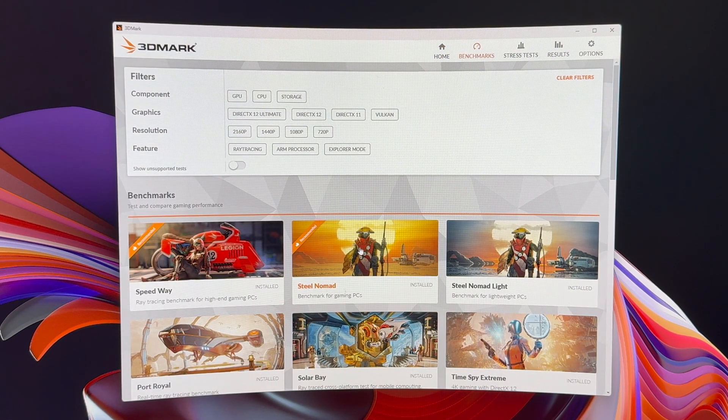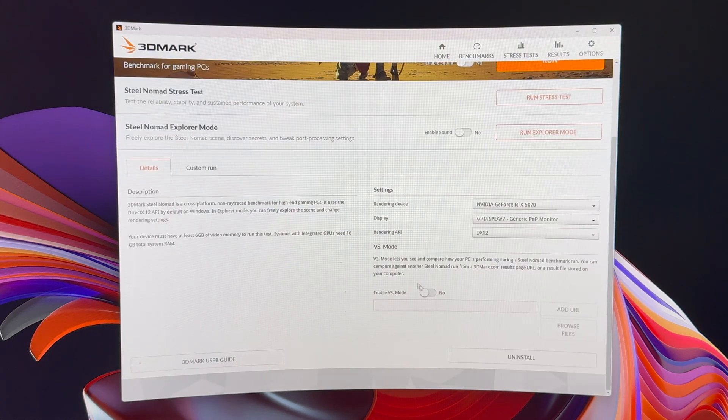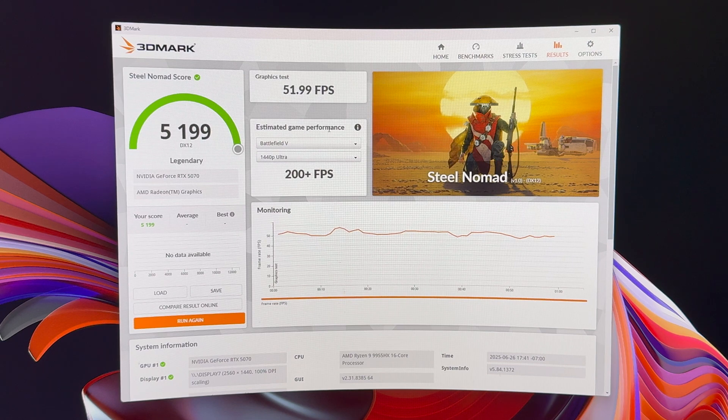We'll do our usual Steel Nomad first — make sure it's on the 5070. It looks like we have a 5199, legendary of course. In comparison, the 5090 scored 13,000. So yeah, it's about a mid-range card and that's what it gets.